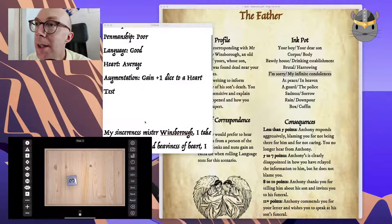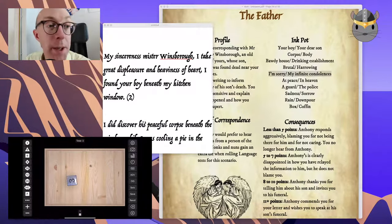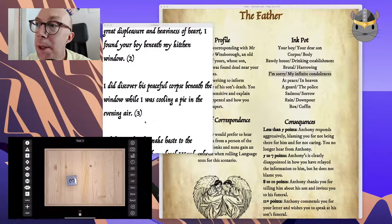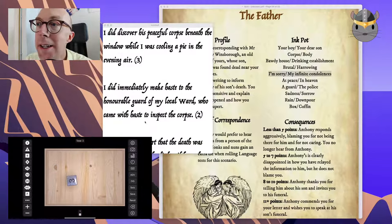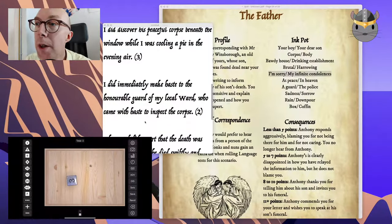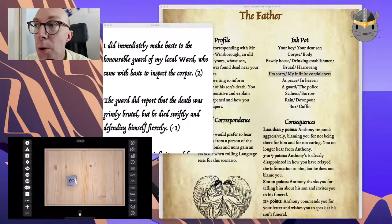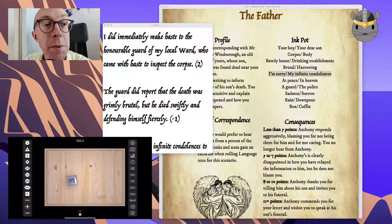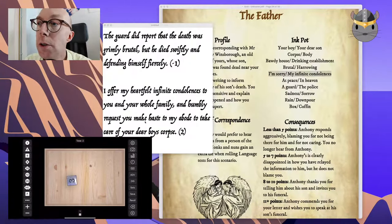Now let's total up the points and read it back. 'My sincerest Mr. Winsborough, I take great displeasure and heaviness of heart — I found your boy beneath my kitchen window.' Two points. 'I did discover his peaceful corpse beneath the window while I was cooling a pie in the evening air.' Five points. 'I did immediately make haste to the honorable guard of my local ward, who came with haste to inspect the corpse.' Seven points. 'The guard did report that the death was grimly brutal but he died swiftly, defending himself fiercely.' Six points. 'I offer my heartfelt infinite condolences to you and your whole family and humbly request you make haste to my abode to take care of your dear boy's corpse.' Back to seven points.